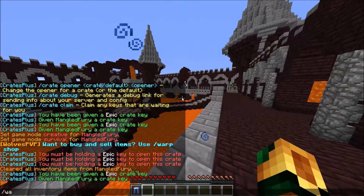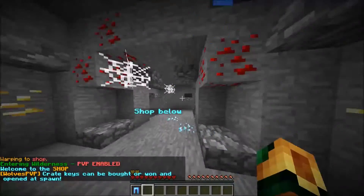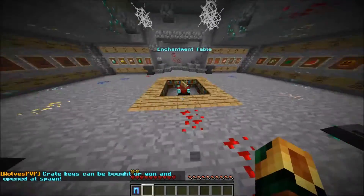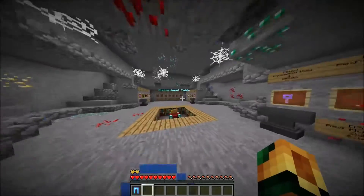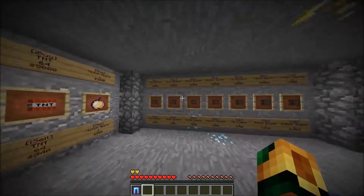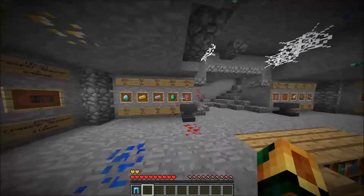If I go slash warp shop — this is the shop, you can open all these. Go down here, this is where you can buy stuff. There's an enchantment table, you can use all the anvils. This is where you can sell stuff for your farms — like where you grind your spawners. You can mine spawners, pick them up, and place them down again. This is where you can buy your spawners, buy your obsidian for your base, and this is where you can buy the crate keys.